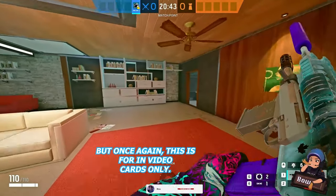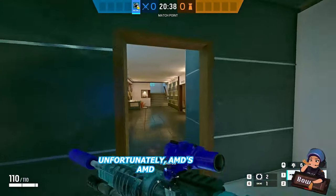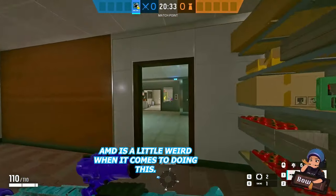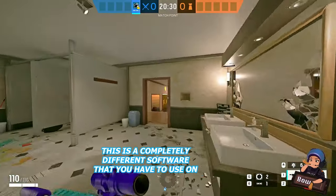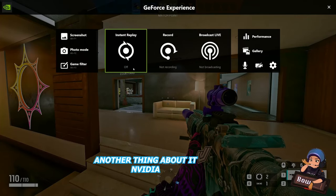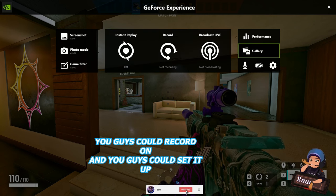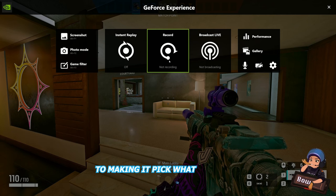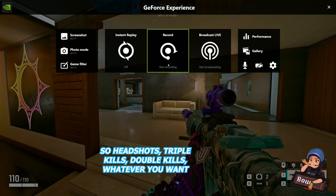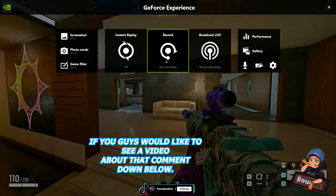These are the filters I use — you can play with them. But once again, this is for NVIDIA cards only. Unfortunately AMD is a little different — it's a completely different software you have to use. At least NVIDIA GeForce Experience is a little easier to use. Another cool thing about NVIDIA GeForce Experience is you can set up recording to automatically capture things like headshots, triple kills, double kills — whatever you want — and it'll load up into a file on your computer. If you'd like to see a video about that, comment down below.